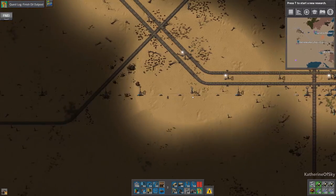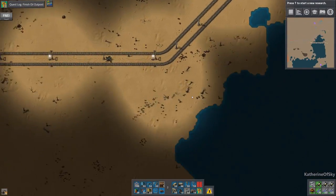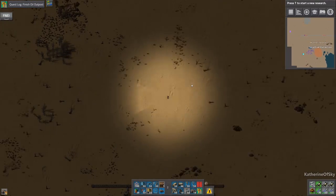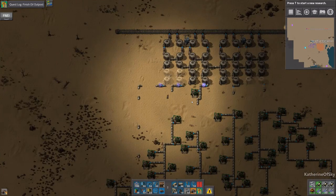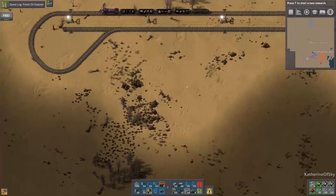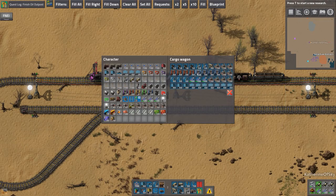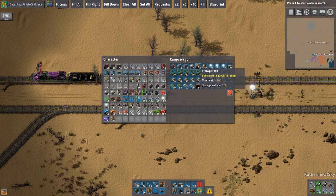We are fine. Let's move onward to the oil outpost. Guess what's going to happen at the end of this episode? Thrill is going to happen - life is gonna get better. Looks like I need some more tanks. Let me get some from the train. There are our tanks.